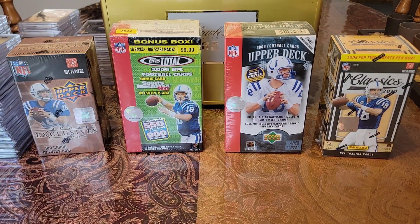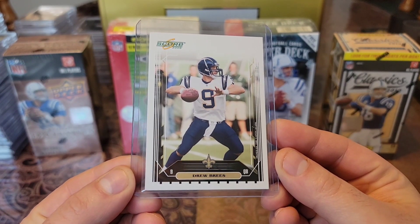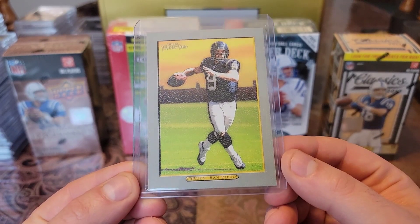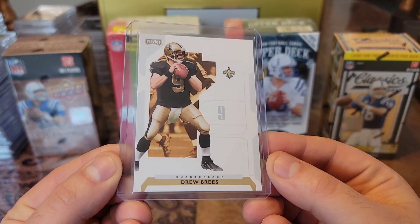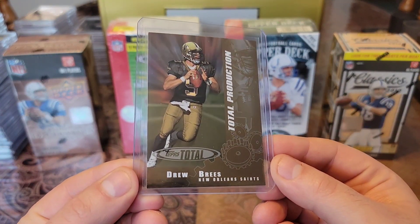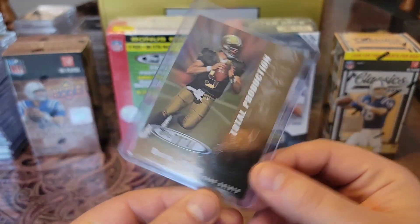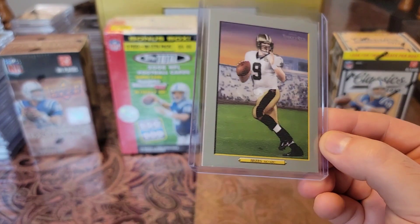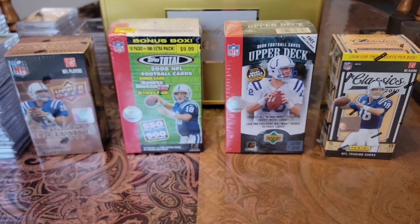Then we'll get into the 2006 cards — this was his first year on the Saints, so you're going to see cards from both the Chargers and the Saints. We have this 2006 Score, and a 2006 Topps Turkey Red — huge fan of Turkey Red. Then getting into the Saints, we have a 2006 Playoff, super clean. Then a 2006 Topps Total — Total Production with some nice gloss. We also have both the Saints and the Chargers 2006 Topps Turkey Red — both in the same year, which is pretty cool.